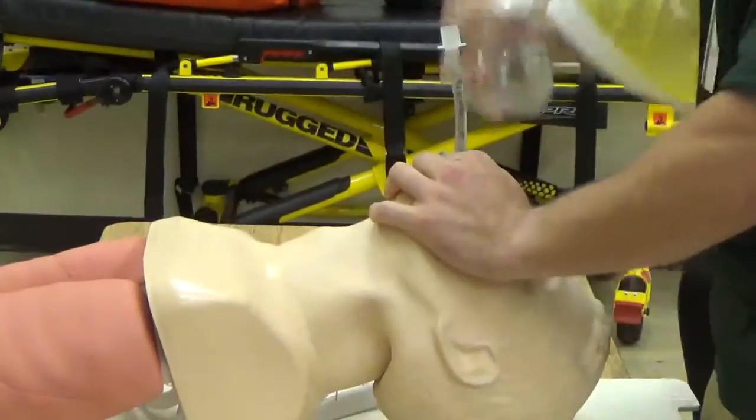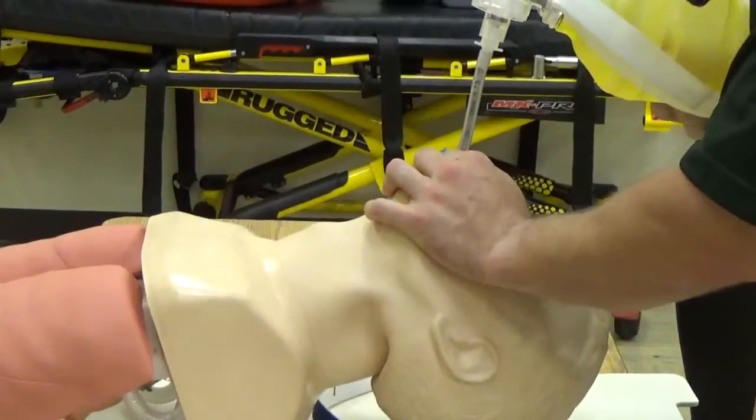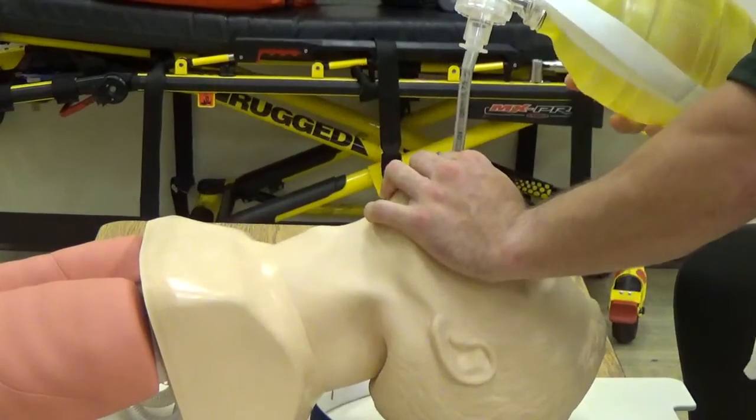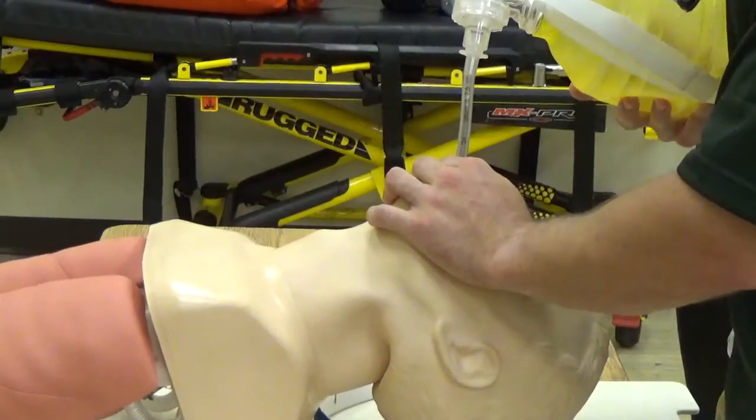Immediately begin bagging the patient, looking for equal chest rise and fall. You do have chest rise and fall. Condensation in the tube — you do have positive condensation in the tube.